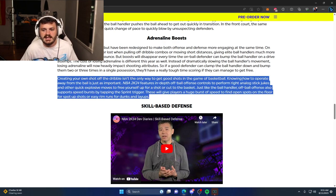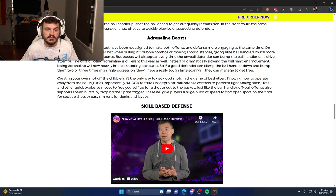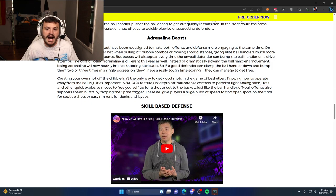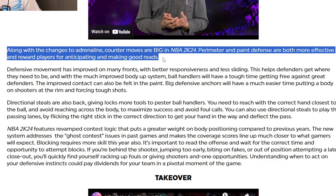Creating your own shot off the dribble isn't the only way to get good shots — knowing how to operate away from the ball is just as important. NBA 2K24 adds in-depth off-ball offensive controls to perform right analog stick jukes and other quick explosive moves to free yourself up for a shot or cut to the basket. Off-ball offense also supports a speed burst by tapping the sprint trigger. The right stick feature has been in the game for a long time but has been useless — this speed burst when you press sprint should make for some pretty cool backdoor cut scenarios.